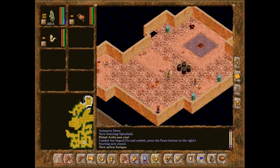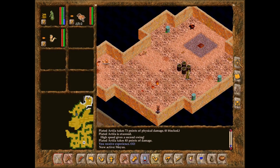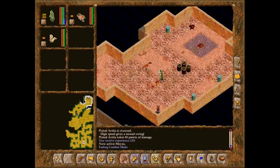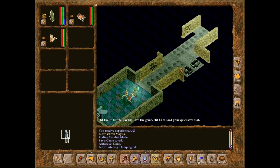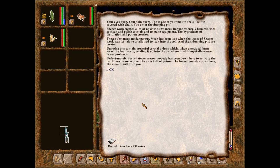I can see a creation right there — that is now dead. Let's go take a look in there. Your eyes burn. Your skin burns. The inside of your mouth feels like it is covered with chalk. You enter the dumping pit. Shaper work created a lot of noxious substances — impure essence, chemicals used to clean and polish crystals, the byproducts of distillation and potion creation. These substances are dangerous, and thus dumping pits were created.